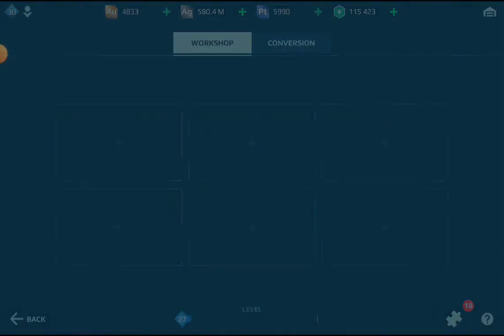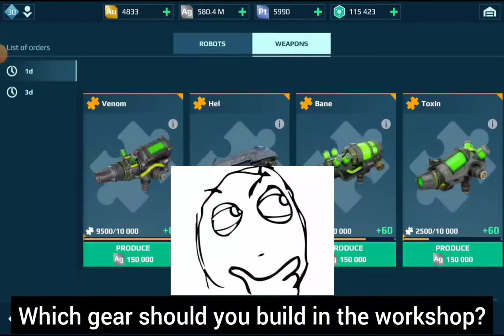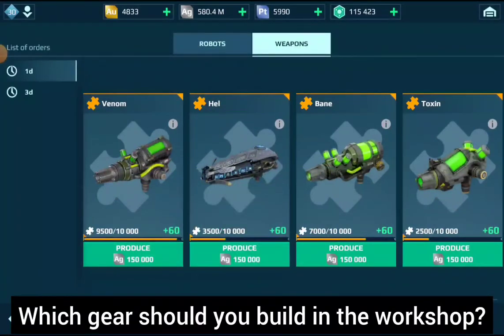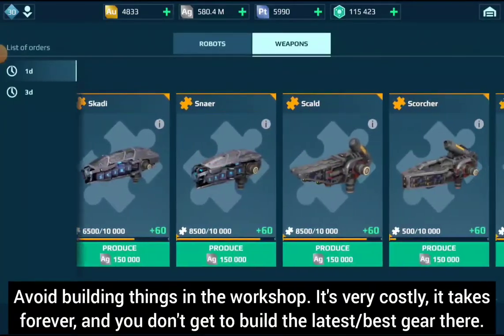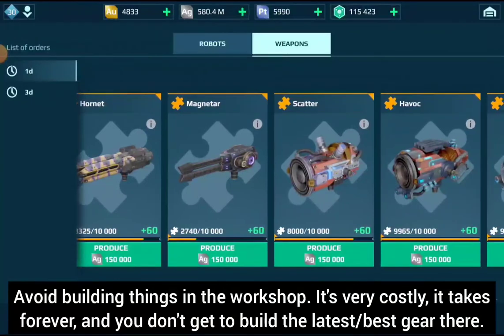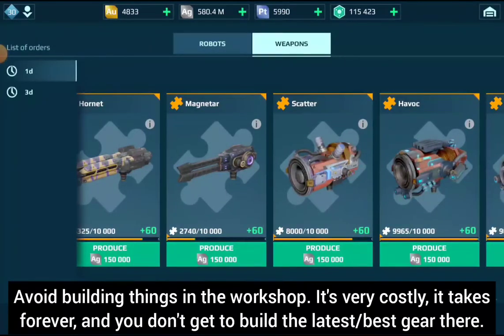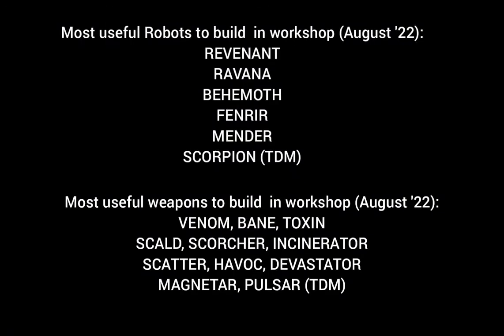Another frequent question: which gear should you build in the workshop? In my opinion, try to avoid building stuff in a workshop in general, because you can never build the latest items there, and it's very expensive and time-consuming. I'd only build something in a workshop if you need it to complete a very powerful build — for example, if you have a Ravana and two Havoks and just need a third Havok, go for it. Here's a short list of items I found most useful to build in a workshop when this video was made in August 2022, but in general avoid it if possible — it just eats your silver.